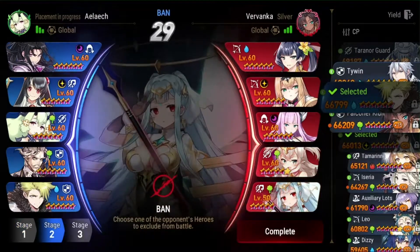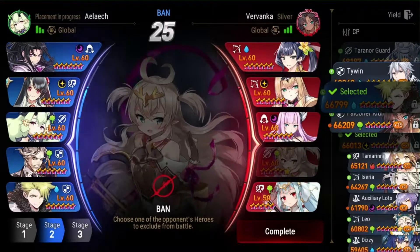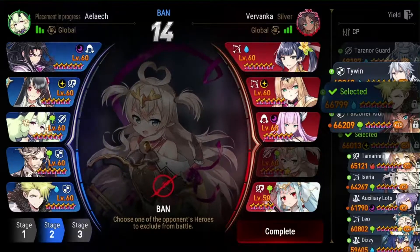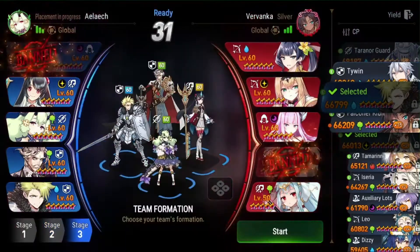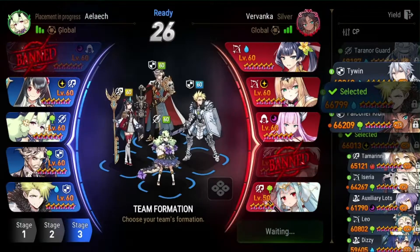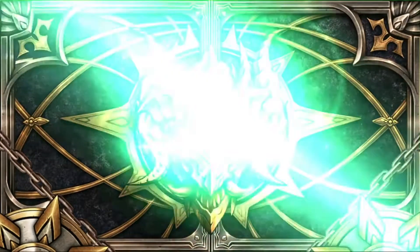They go Rwana. So I think we take out Lilibet and then I think we might be fine. They go RB. So we're just gonna try and bruiser them out. Depends on how much damage Assassin Coley can do though, and if my Charles can counter.